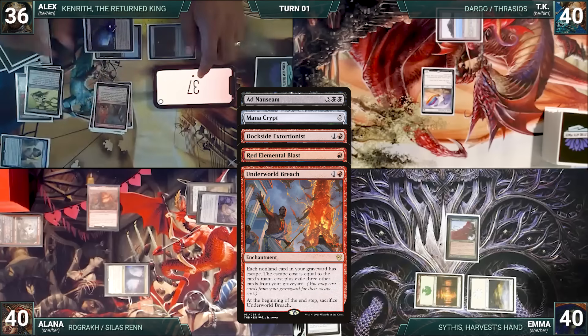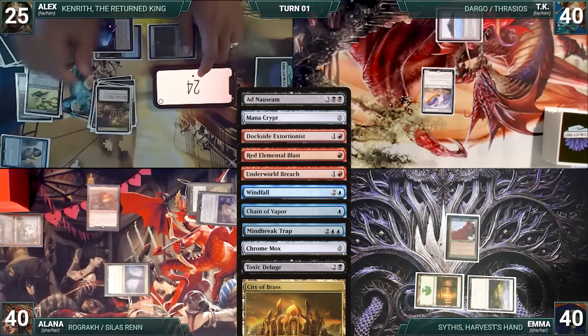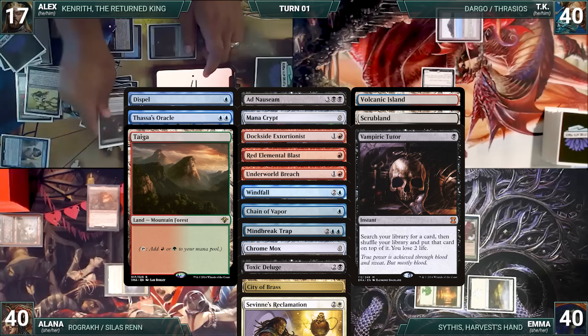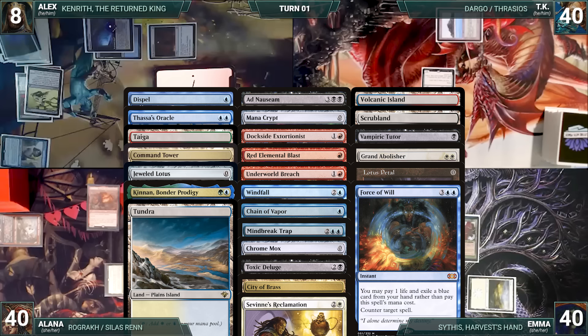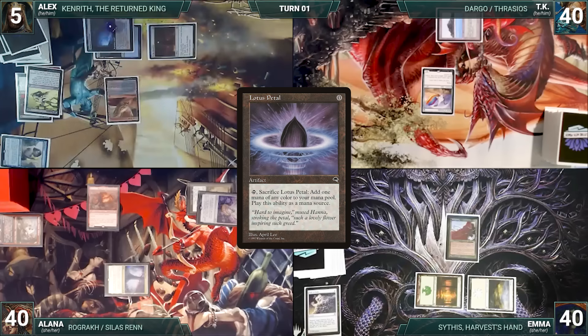Ad Nauseam resolves and Alex reveals: Mana Crypt, Dockside Extortionist, Red Elemental Blast, Underworld Breach, Windfall, Chain of Vapor, Mindbreak Trap, Chrome Mox, Toxic Deluge, City of Brass, Savine's Reclamation, Dispel, Volcanic Island, Thassa's Oracle, Scrubland, Taiga, Vampiric Tutor, Command Tower, Grand Abolisher, Jeweled Lotus, Lotus Petal, Kin and Bonder Prodigy, Force of Will, Tundra, and Force of Negation — deciding to stop there.